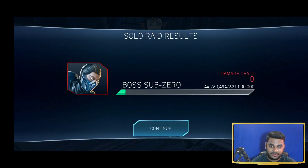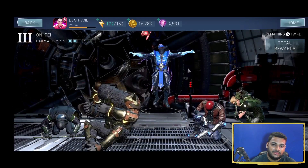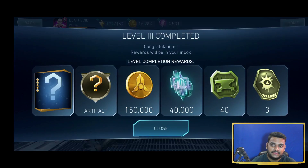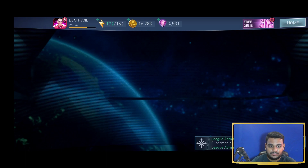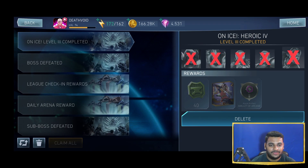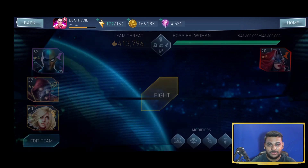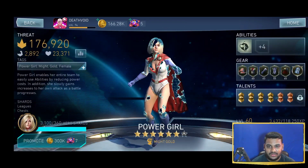Now we're going to take a look at the rewards — 44 million is not a lot. Getting Batman Ninja Robin, but you usually get him from the arena every time. I think it could have been better. Level 8 Amulet of Arcane is not good at all — I have a lot of amulets available, and I've shattered many of them already.